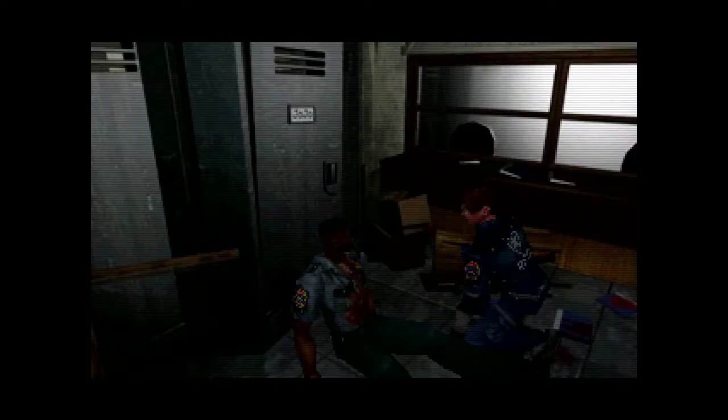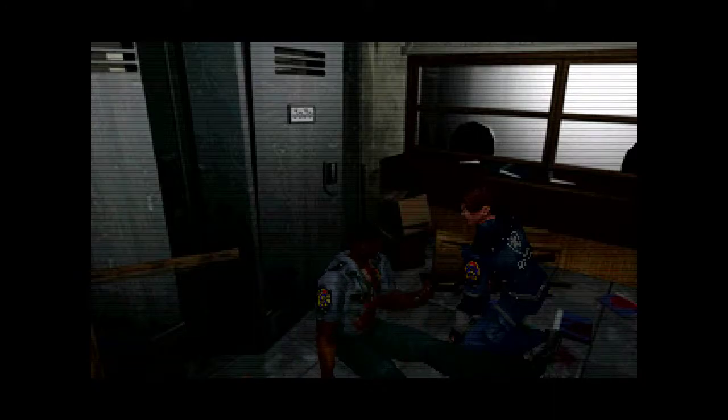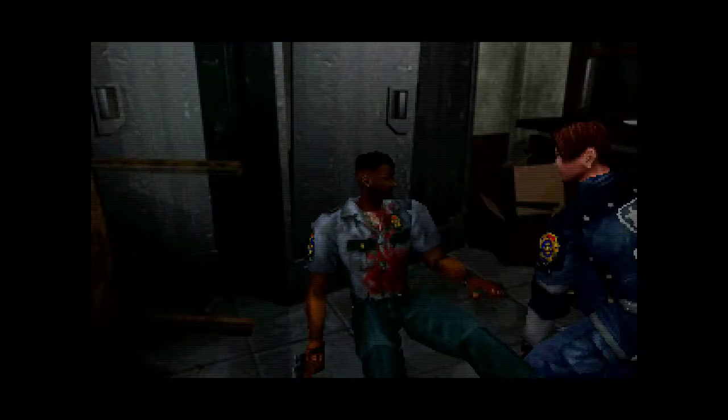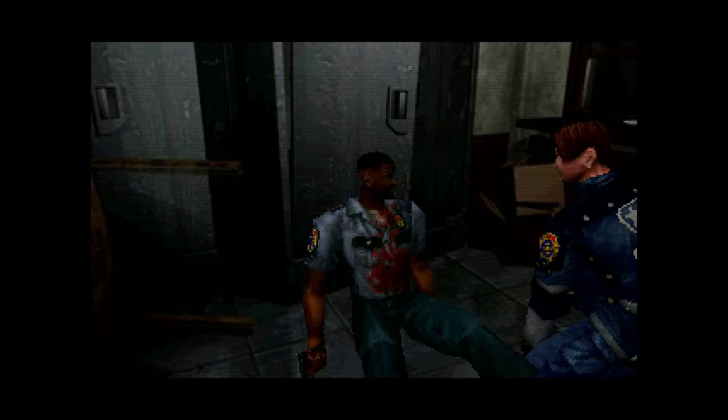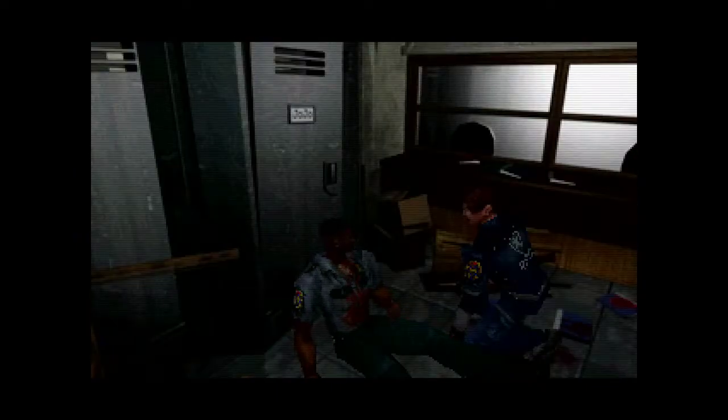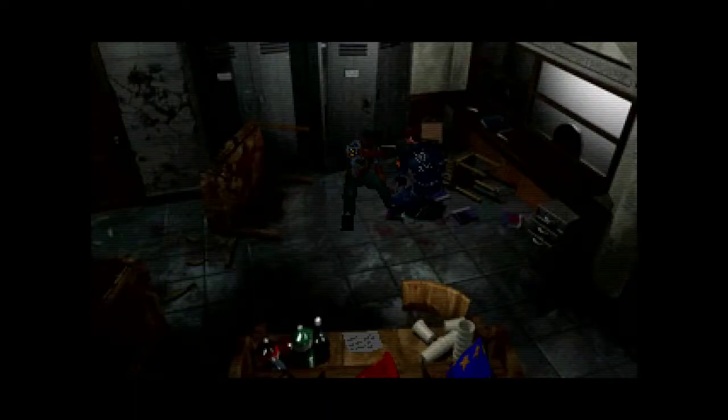About two months ago, there was this incident involving zombies in a mansion located in the outskirts of this city. Chris and the other STARS members discovered that Umbrella was behind everything. They risked their lives to reveal the truth, but no one believed them. Not long after that, all this started to happen. Hang in there. Don't worry about me — just rescue the survivors in the other rooms. Here, take this keycard. You should be able to unlock the doors in the hall with this. Now go. But — just go. Fine. But I'm coming back for you. Just hold on.